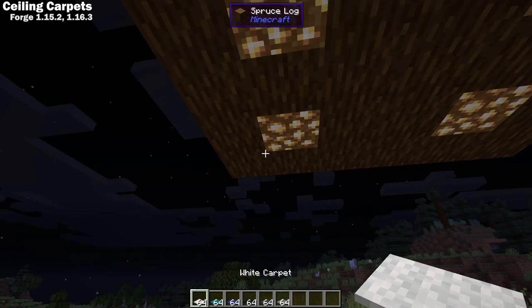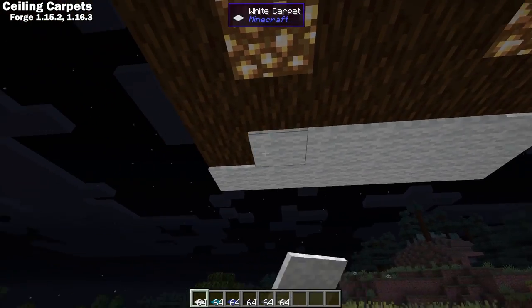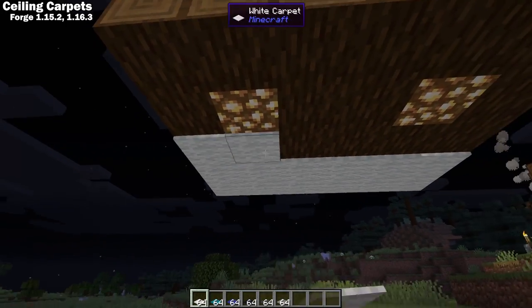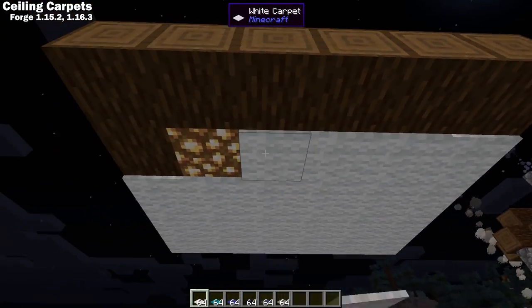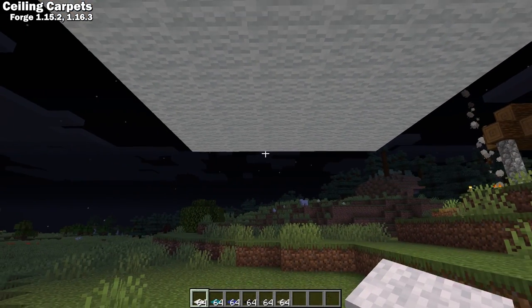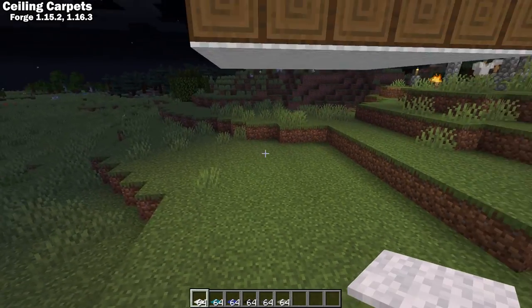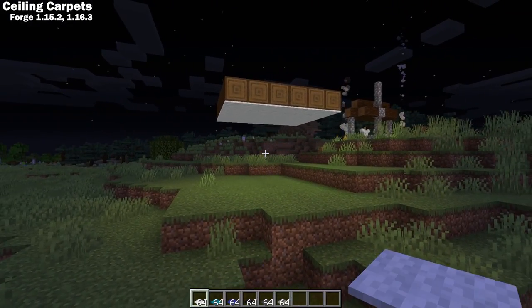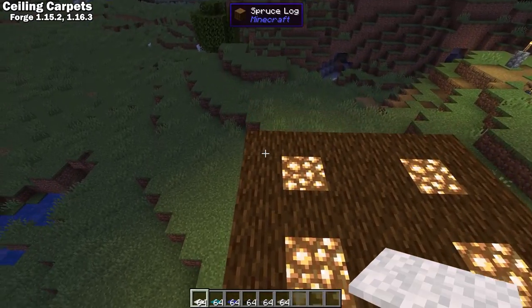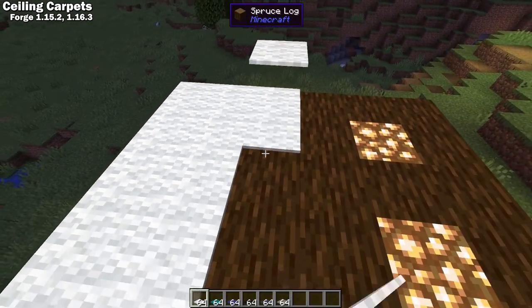Ceiling Carpets is a Forge 1.15 and 1.16 mod that allows you to place carpets — or anything tagged as carpets, vanilla or modded — on the bottom side of blocks. Not only does this open a lot of new decorating possibilities, it also allows you to hide lighting in your ceiling just like you would in your floors. This is another one of those mods that should just be part of Minecraft.